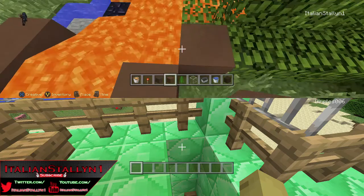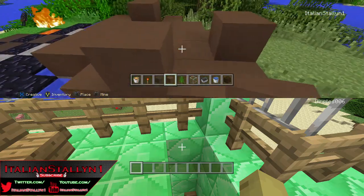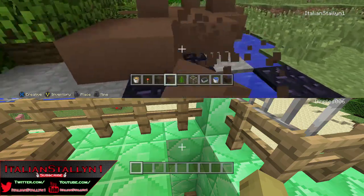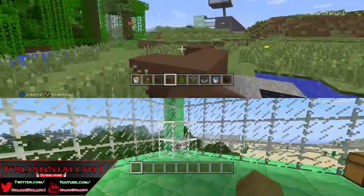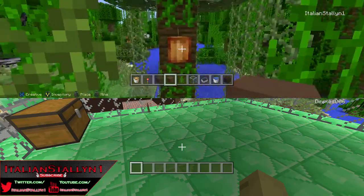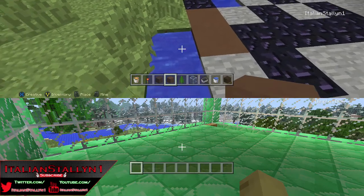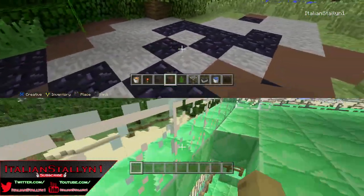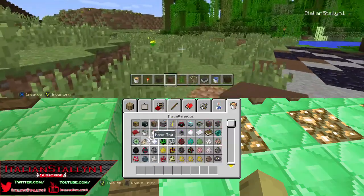The cool thing is that if you cover lava with dirt — wait, fire! I don't want fire. I was trying to get rid of the water the lazy way, and that's what happens when you're lazy — you start forest fires. But I am a pro! What are these little things on the tree? Oh, they're cocoa beans! You use them to make cookies.